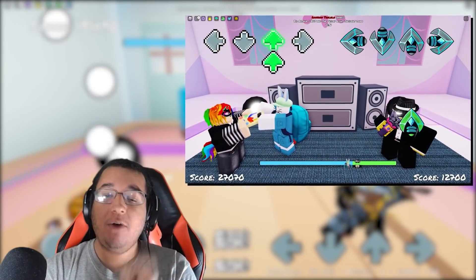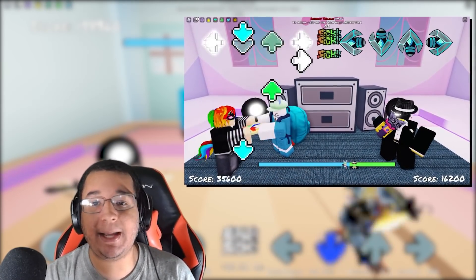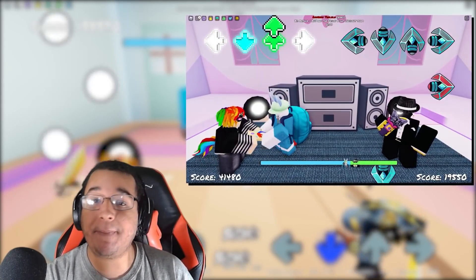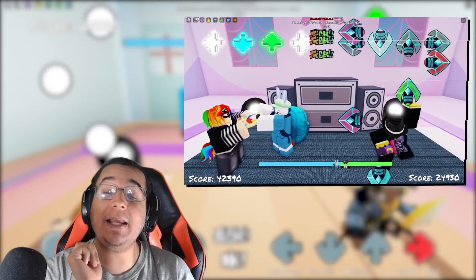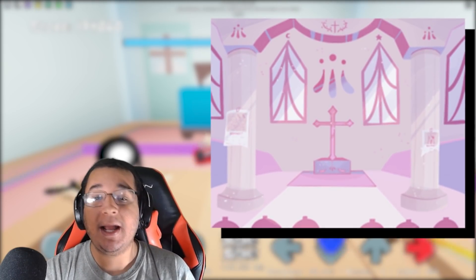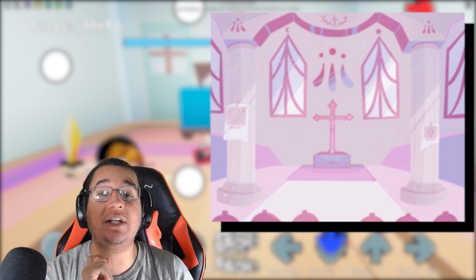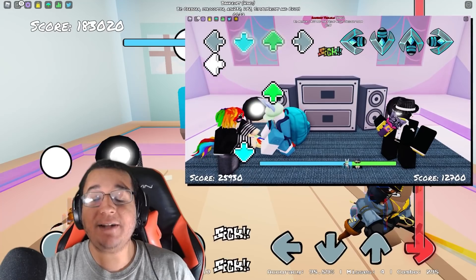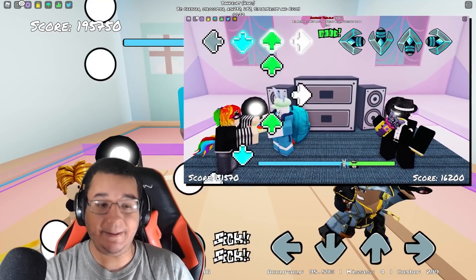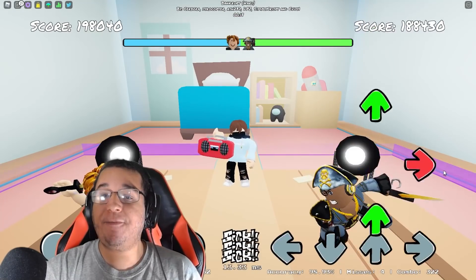Leak number 5! We're able to get a new map background as well. We've actually talked about this a couple of times in our previous leak videos on the channel. The purple, the pink, kind of like a church background — it is going to be the church background from the Mid Fight Masses mod, which has honestly been out for a while now, but it's finally coming into Funky Friday. It's just a perfectly well-made background. They got the windows right, and it's going to be nice to see that finally in the game.